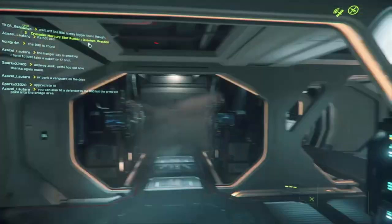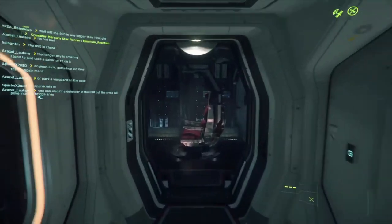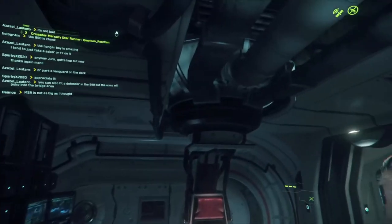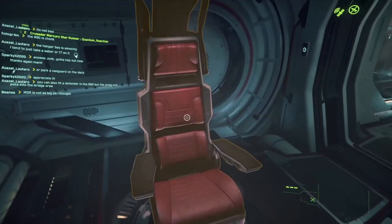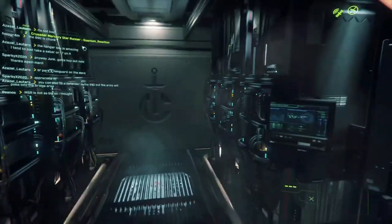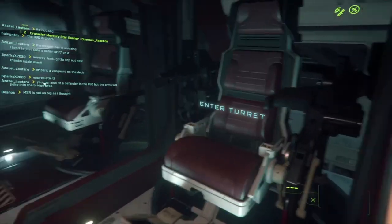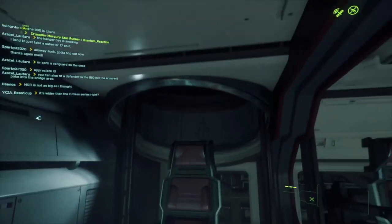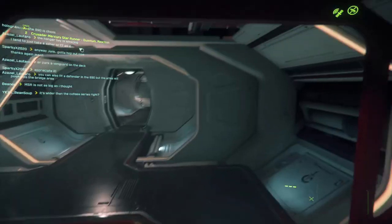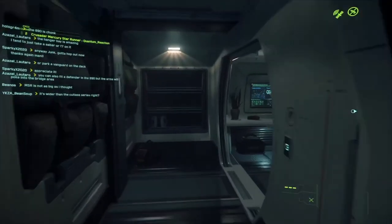Let's not forget that the Mercury Star Runner is also going to be a data runner when we finally have data running in the game — this is the server room. There's an extra support seat here, though I'm not sure how useful that will be. There are two more seats here — the turret seats — one goes up, one goes down.